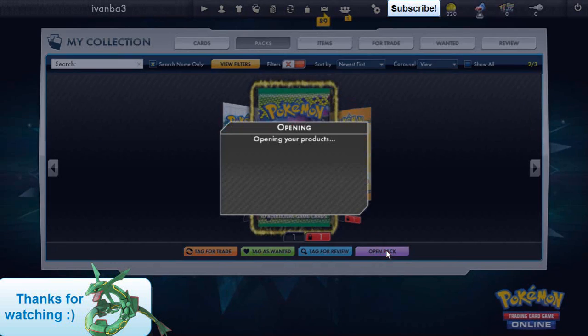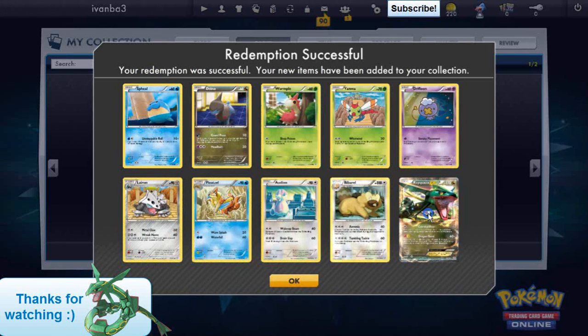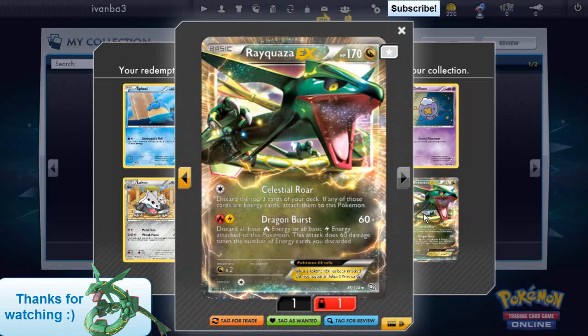Come on, Dragon's Exalted — lucky pack, come on. There we go, that is what I'm talking about — Rayquaza EX! Unfortunately it is not tradable, but that is what I call luck. I had a good feeling about this pack. Really cool card.